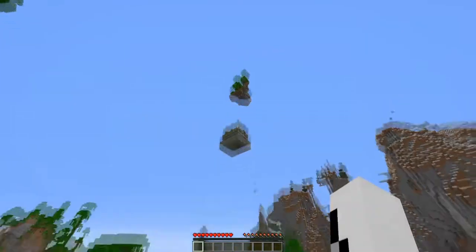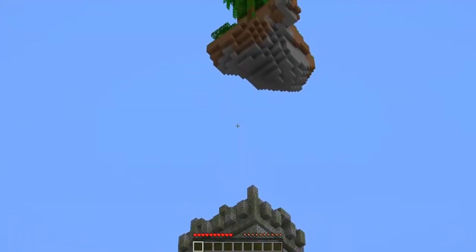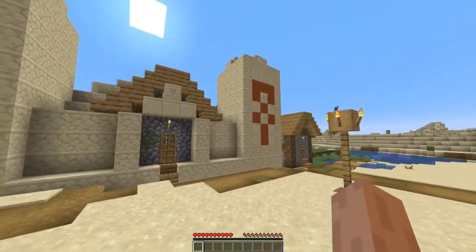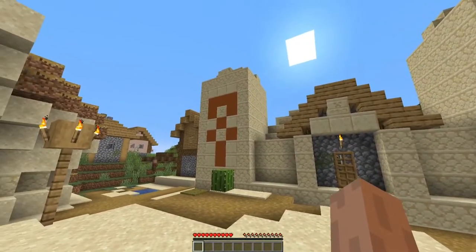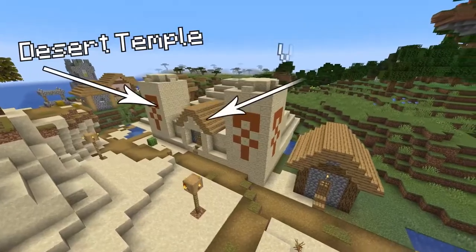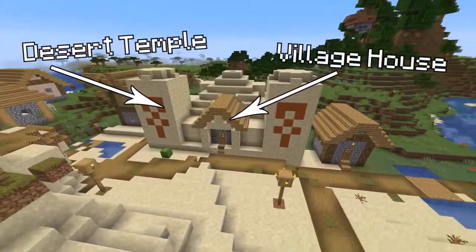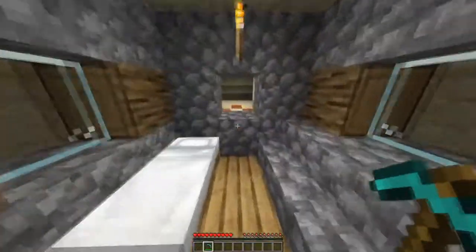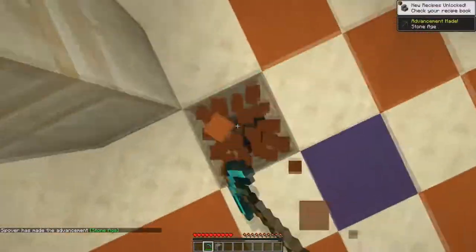Speaking of weird temple formations, check out this seed with a desert temple that generated perfectly inside of a village home. It's like that one guy in the neighborhood who keeps getting extremely moronic house renovations. There's even an enchanted golden apple in the desert temple chest, which makes this seed all the more rare.